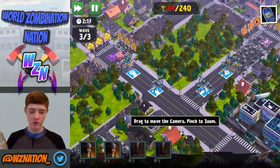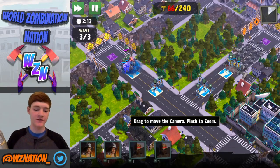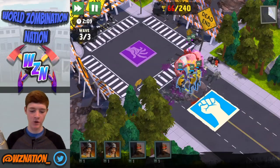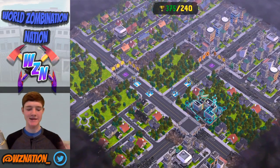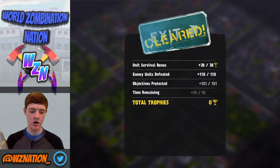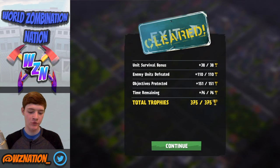I'm going to go ahead and stim up my firefighters up front on the left side because they're up against some brutes and we need some extra help. We got two brutes on this side and we're about to take down that last one — there we go! We passed that round with flying colors — got 375 trophies, and that's a total of 375 out of a possible 375. Couldn't get much better than that.